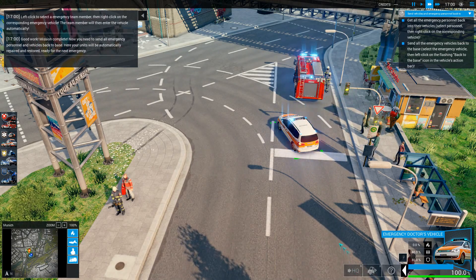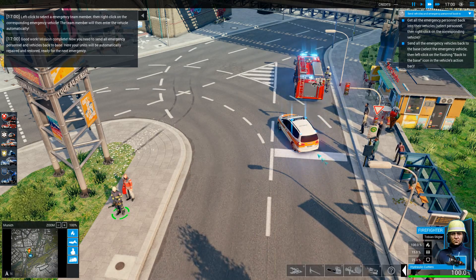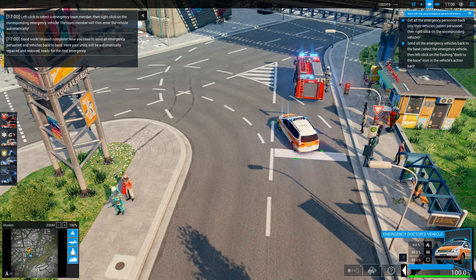Left-click to select an emergency team member, then right-click on the corresponding emergency vehicle. The team member will then enter the vehicle automatically.